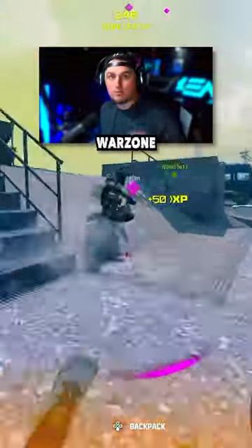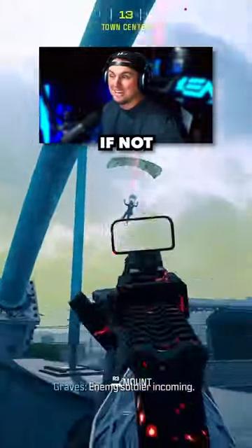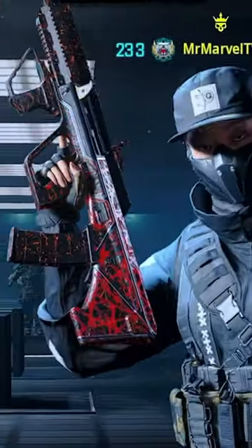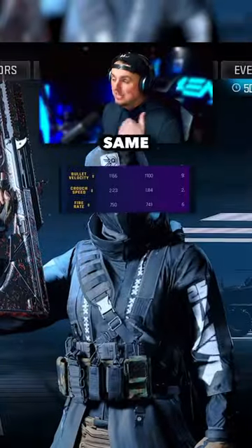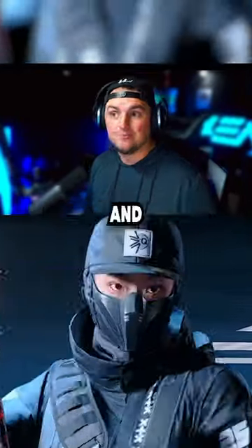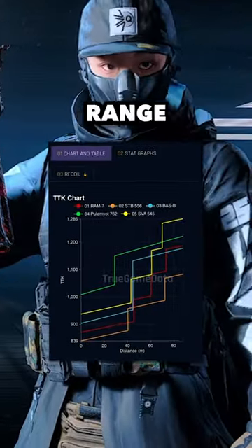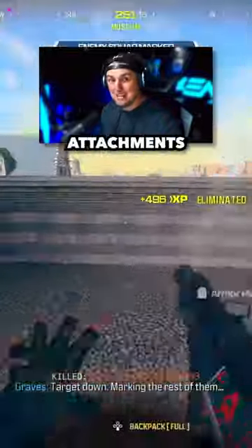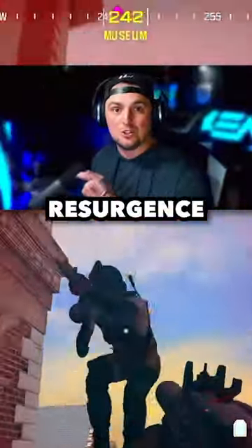What if I told you there's an AR from Warzone 2 that is just as good, if not better, inside of that range than the Ram 7 or the Bass B? This is the STB-556. It's got almost the same bullet velocity and fire rate as the Ram 7, and the Sprint to Fire is even better, and even the TTK inside of this range. And although it is a Modern Warfare 2 weapon, once equipped with the MW3 attachments, it is arguably in the Resurgence meta conversation.